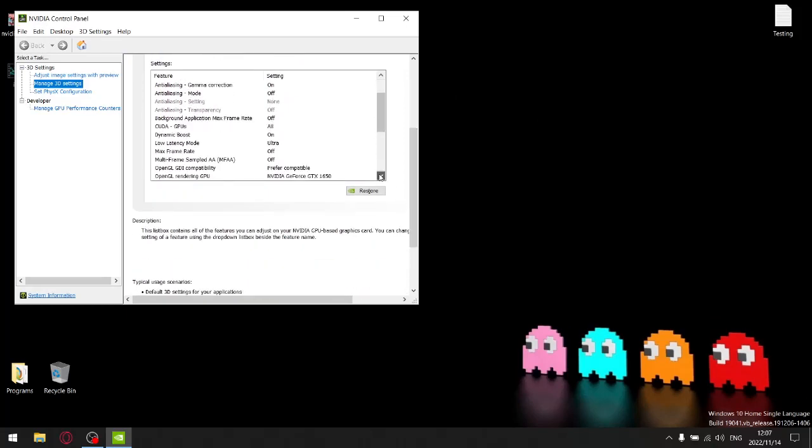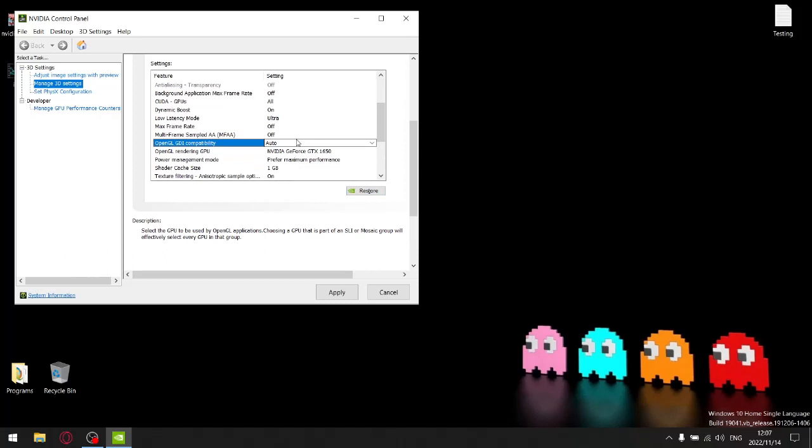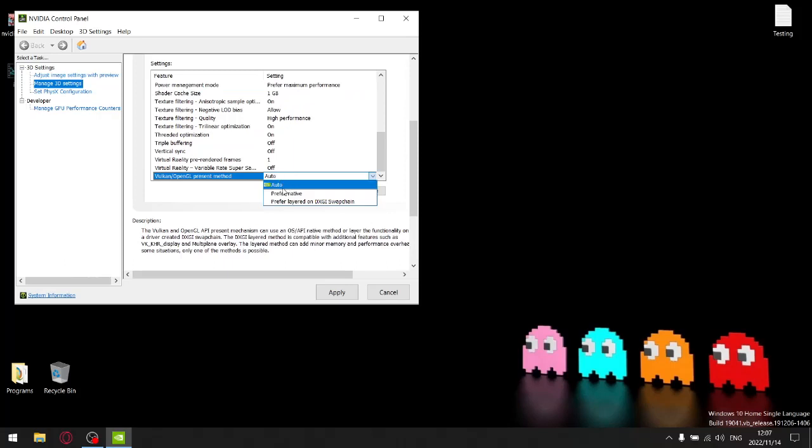So let me just go here. You'll see OpenGL GDI Compatibility — there's Auto, which it's on by default, Preferred Performance, and Preferred Compatibility. And then right at the bottom, there's Vulkan/OpenGL Present Method, and then you have Auto, Prefer Native, and Prefer Layered on DXGI Swap Chain.